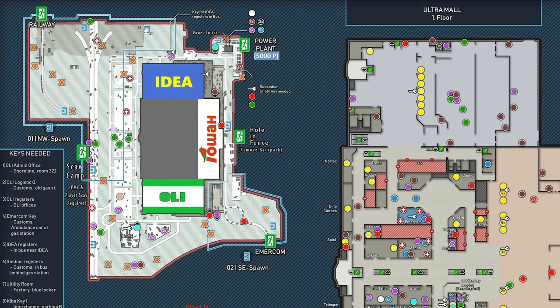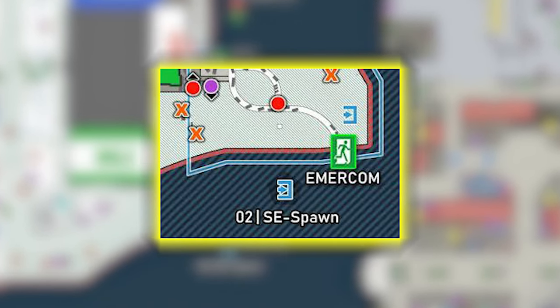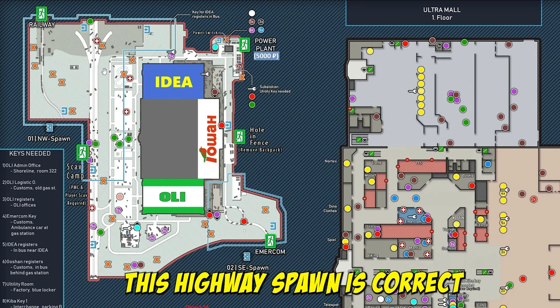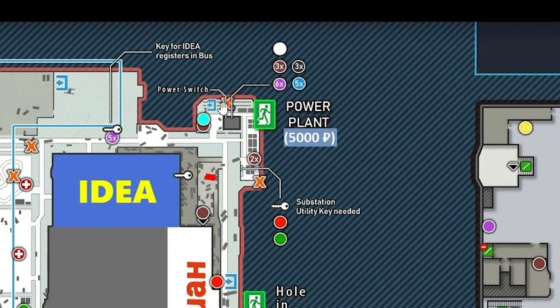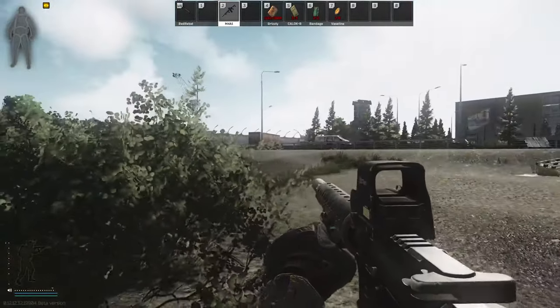All the blue marks around the map are PMC spawns. This map doesn't show all the spawns, but you can spawn on Embercom's side, on the main highway, just outside the blue fence area, somewhere on the other side of the road, back closer to the railway, down the middle highway area by the construction vehicles, just north of the advertisement sign, at power, and in the back of Goshen where the fuel tank is on the road.